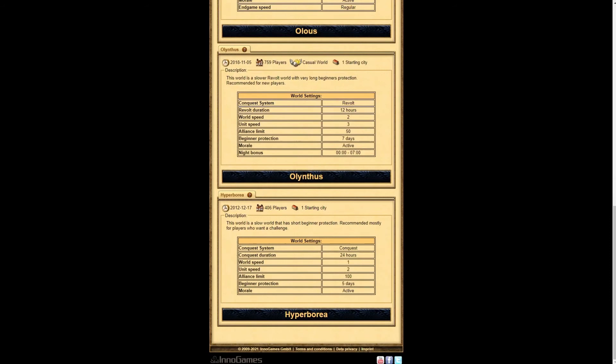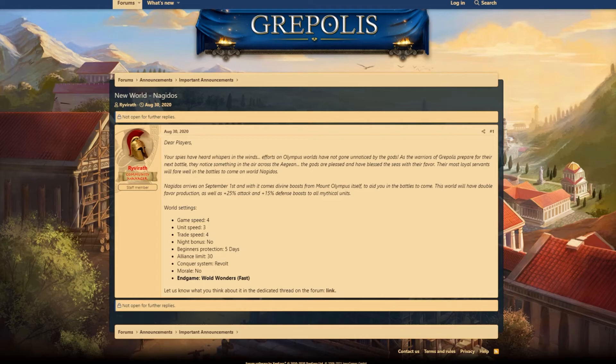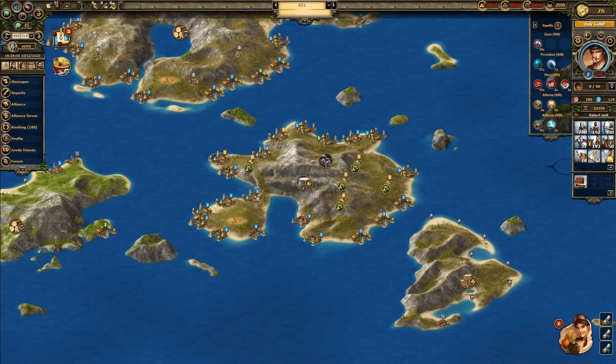Lastly, I would recommend checking the night bonus option on a world's settings. Night bonus will give a defensive buff during a certain period of time, attempting to allow the user to get some rest without the worry of getting conquered in the night.